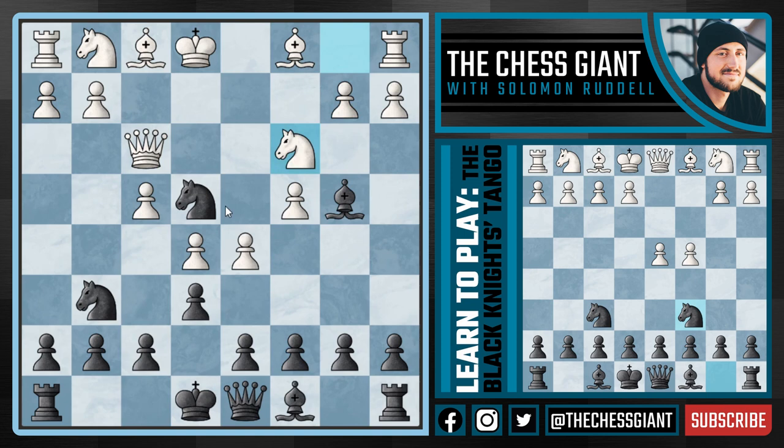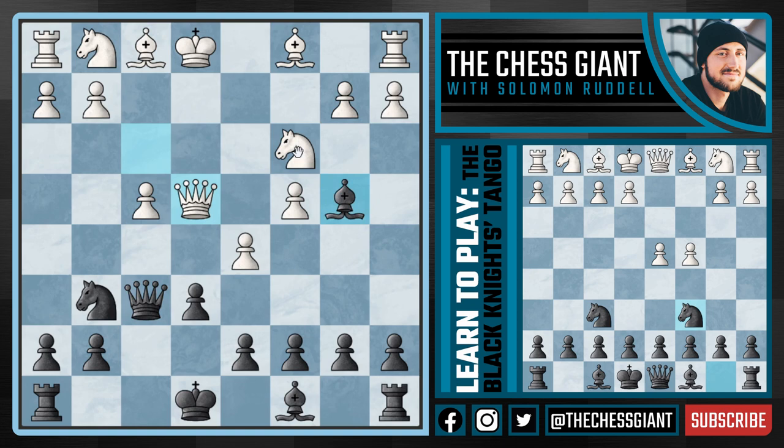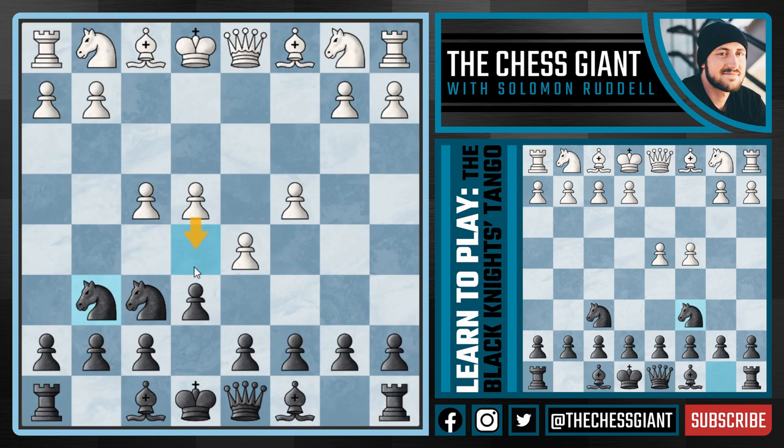If white plays Queen f3, we respond with Bishop b4 — a key idea in this system — checking the king. If they play Knight c3, the key idea is f5, defending the knight on e4, making the game very difficult for white. Notice that if white uses en passant with e-takes f6, we play Queen-takes f6, with our queen, knight, and bishop all putting pressure on the knight on c3, and black is simply winning. For example, if white takes the knight on e4, we play Bishop-takes c3 with check, and after b-takes c3, we play Queen-takes c3, checking the king and winning the rook.